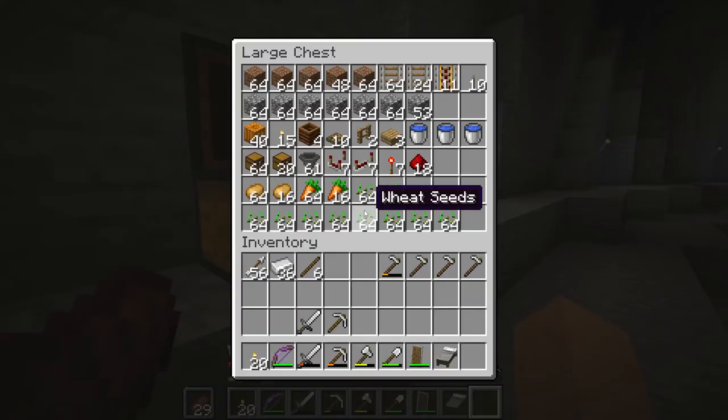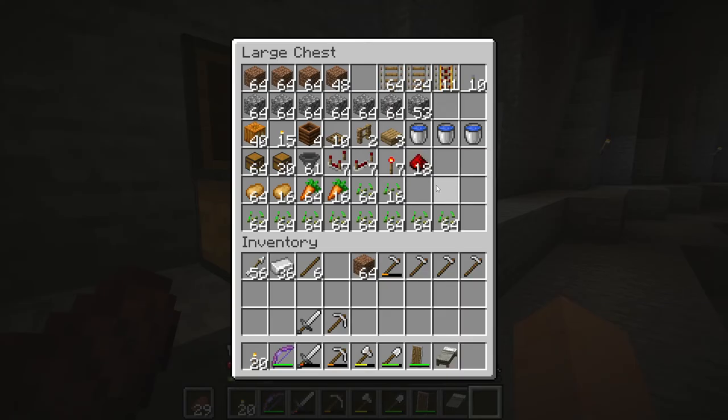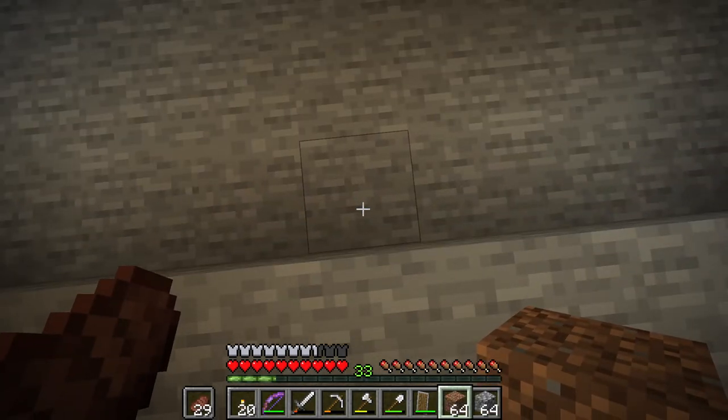I've collected here in this chest all the items that we need to build these auto farms. There's an extra stack of dirt here just for pillaring up. I'm going to build three auto farms for wheat, carrots, and potatoes only. Adding a fourth farm for beetroot would require vastly more materials. We're going to start with a combo carrot potato farm.